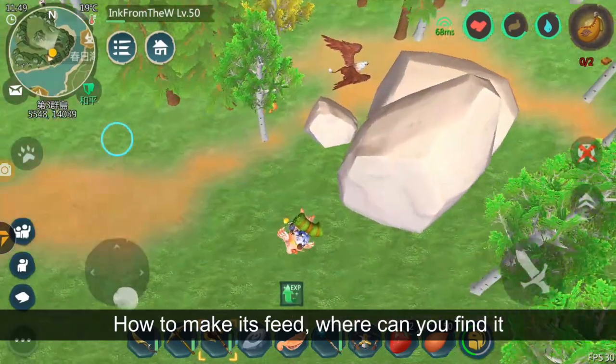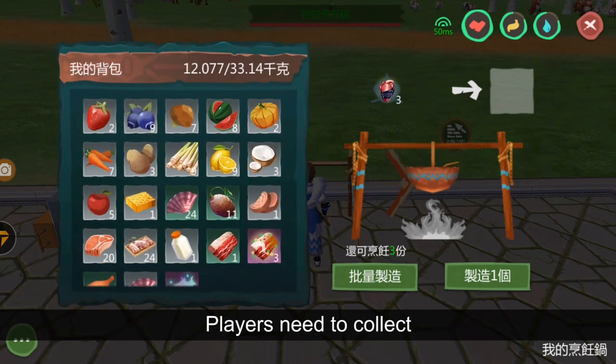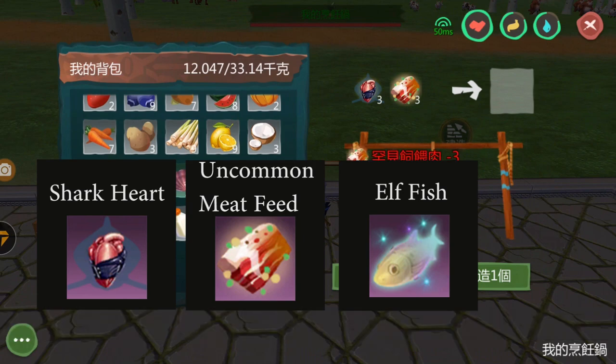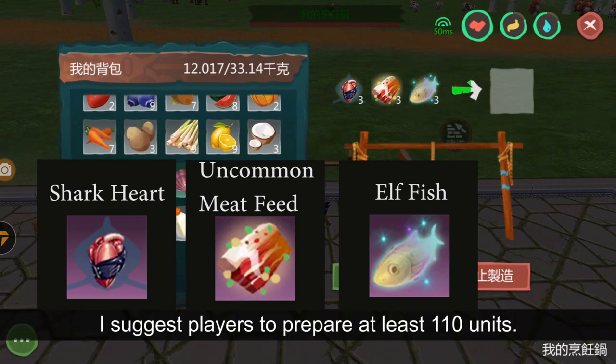How to make its feed, where can you find it, its attributes, all those good stuff. Players need to collect Shark Heart, Uncommon Meat Feed, and Elf Fish. By combining the three, you can make the Gryphon Feed. I suggest the players to prepare at least 110 units.